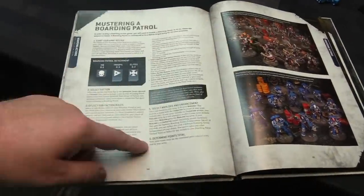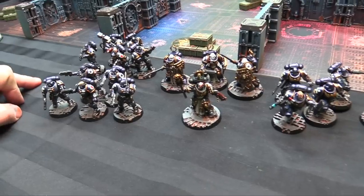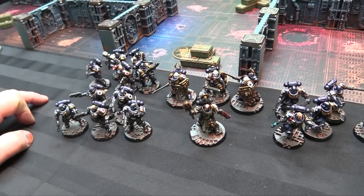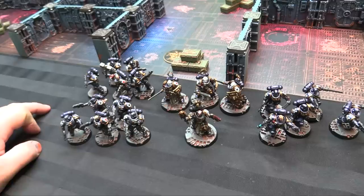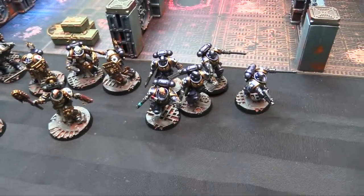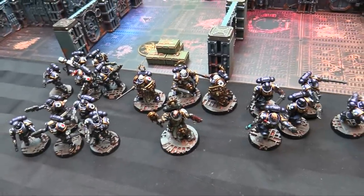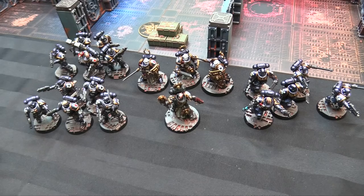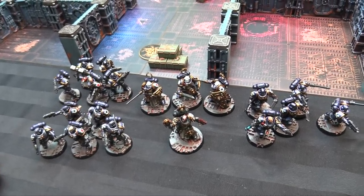Points cap at 500. My list has a Chaplain leading the group with a Trademark Weapon enhancement for his Crozius. The patrol has two troop choices and two elite choices: a unit of Assault Intercessors with a plasma pistol on the sergeant, regular Intercessors with a thunder hammer on the sergeant, a unit of Reavers, and a unit of Bladeguard Veterans — exactly 500 points. All Ultramarines, so we can fall back and shoot plus get plus one leadership.